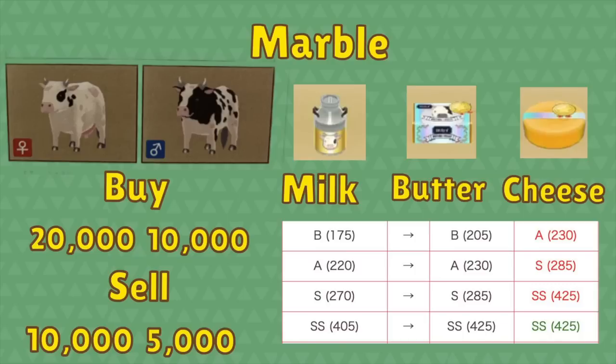Now this is where it gets really interesting. Next we have marble cows. You can buy the female for $20,000 or the male for $10,000, and again it's half price to sell them. This one is very interesting because the milk — B quality starts out at $175, and if you change B quality milk into butter it's just going to be the same price as normal milk, so you'll make a little bit more at $205. However, if you take marble milk and make it into cheese, it's actually going to go up a level. So if you have B quality milk, you can turn it into A quality cheese. That works from B, A, and S, but once you get to SS, it can't go any higher so it just stays SS. So if you have a marble cow, the strategy is to always turn it into cheese — you're not going to lose any money.